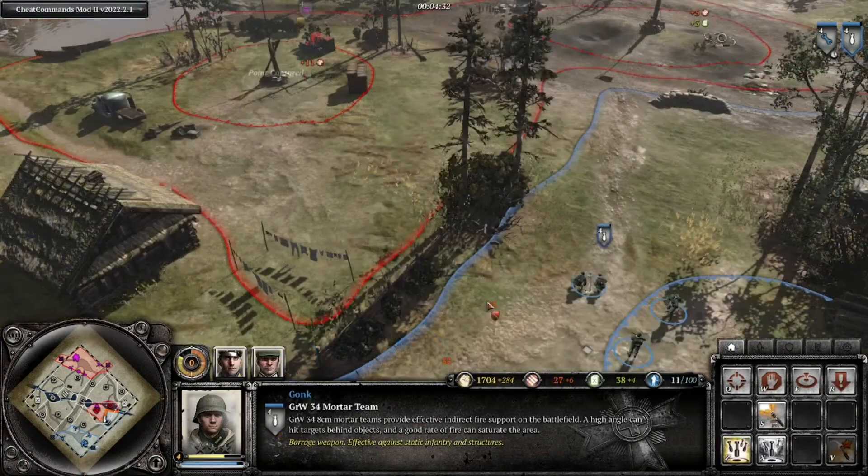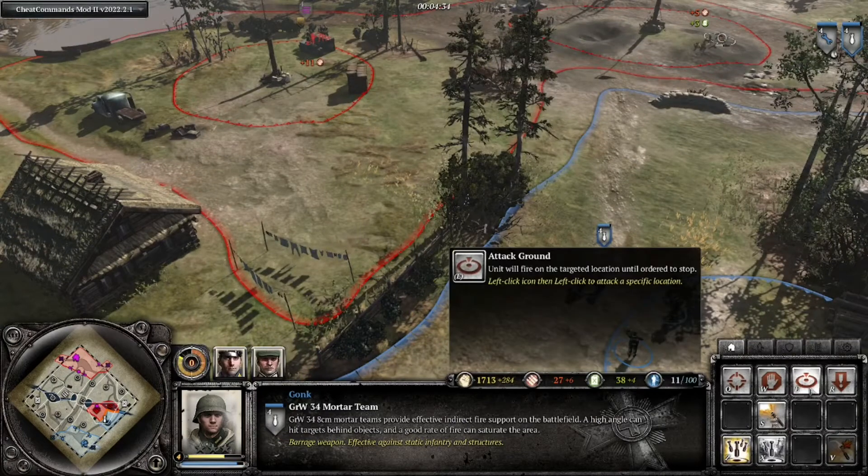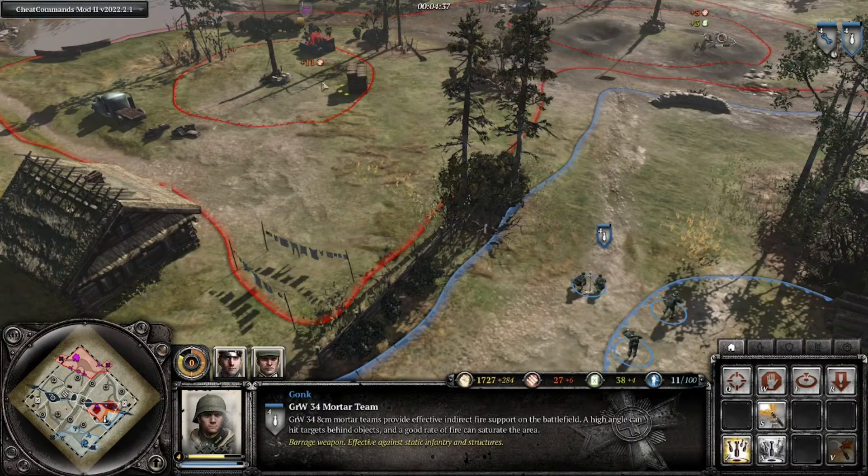To take this one step further, you can actually use this with three abilities. So you can go from attack ground, to mortar barrage, to smoke barrage, without actually reloading at all.